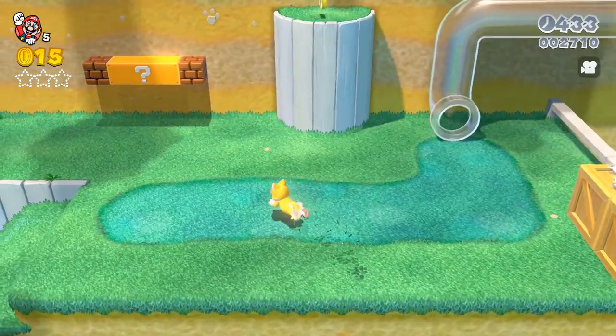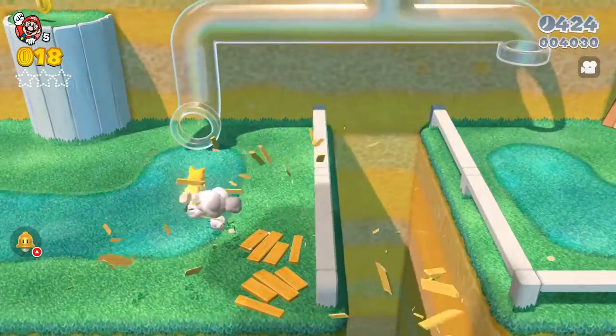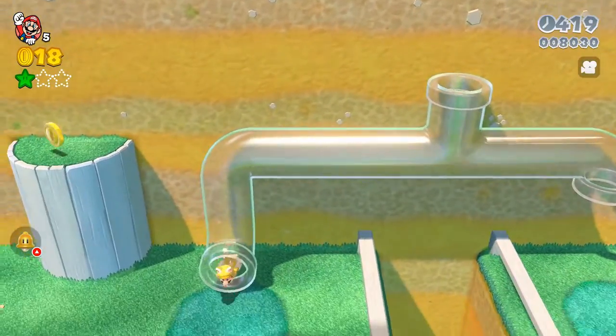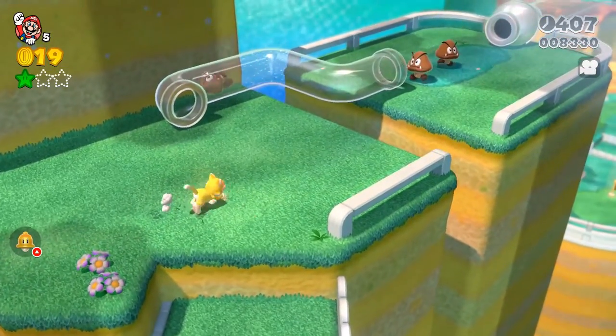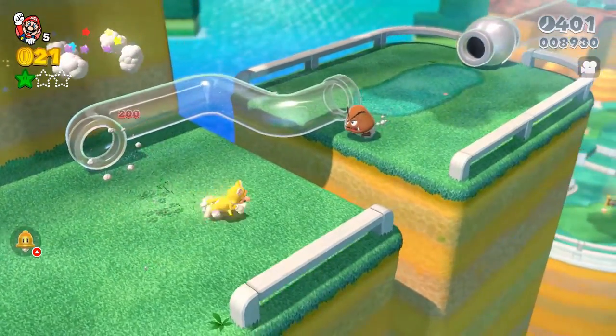There's our first star. I'm going to go over here and get a cat bell — boom, there we go. And there's our first star right through this pipe. Just hold up and he'll grab that. So we got our first star. Let's kill these dudes; I don't want to lose my star power.